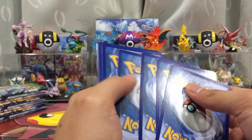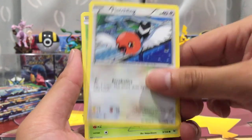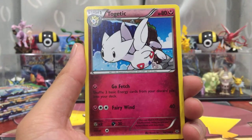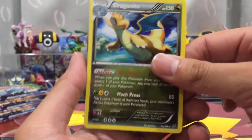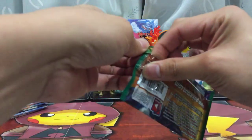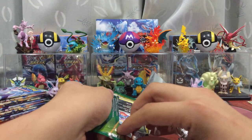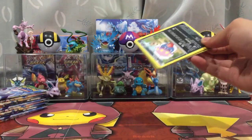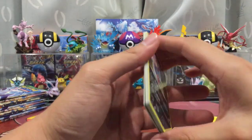We're pretty close to being halfway through the opening. Pack seven: Natu, Fletchling, Wailmer, Taillou, Electrike, Silcoon, Wailmer, Togetic, Shelgon Reverse, and a Dragonite. At least I haven't pulled this Dragonite yet. Getting really stressed out — not a single EX so far. What is going on?